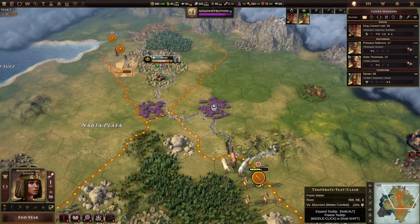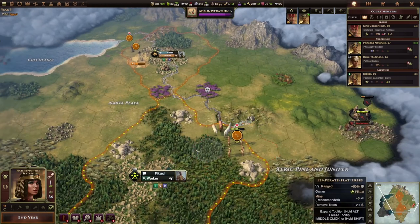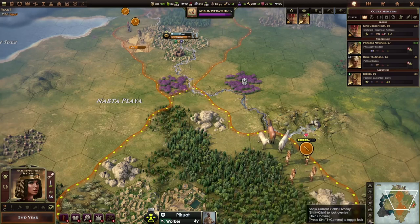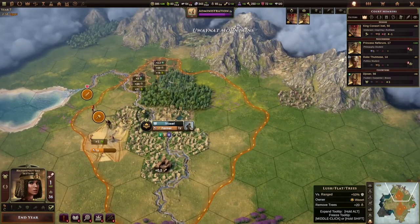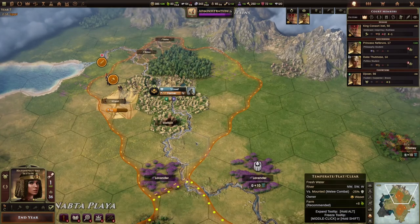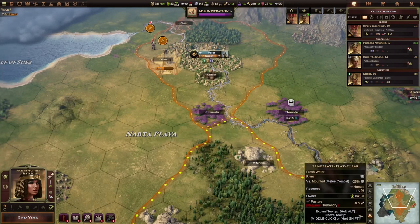I looked into the map modes we have available here, which are more like information map modes that I don't recall using when I played it after release, or maybe not all of them were there. Basically what you can do is shift-click — for example, we can turn on the income on these tiles, but also turn on the resources which are available here.